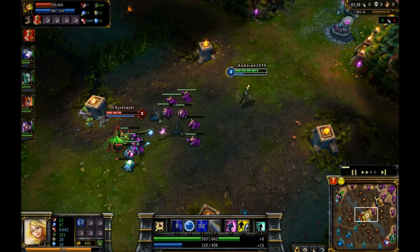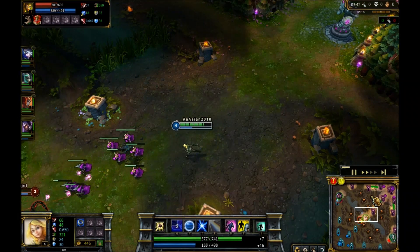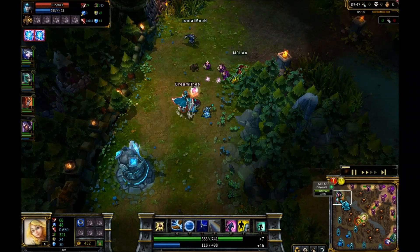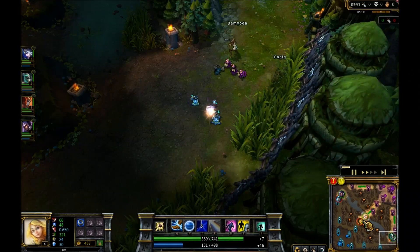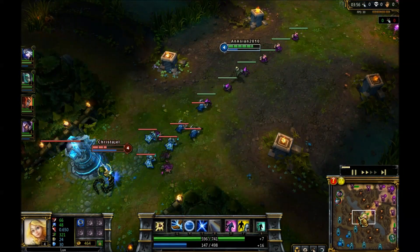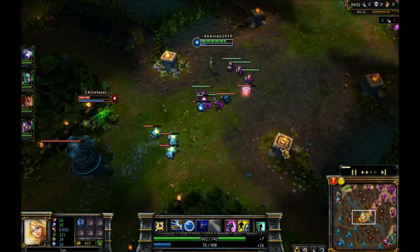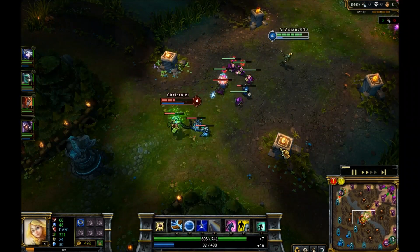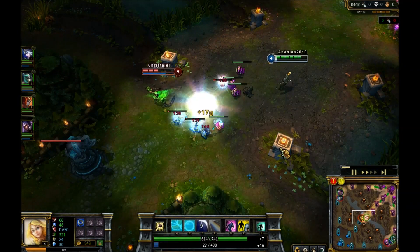Let's see if anything is going on up here. Tarika is getting harassed a little bit. Fiddlesticks and Ash should be doing some pretty good work down there. I notice she wants to come back and I just hit her again with an E — she's really pissed off, she's not liking this at all, because I'm not letting her farm with my E and she's taking damage at the same time.